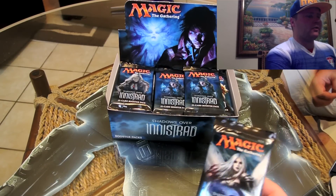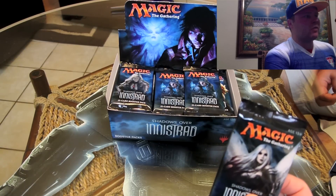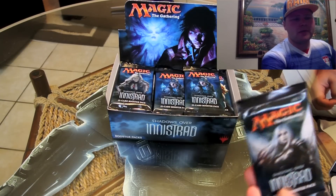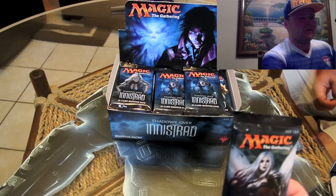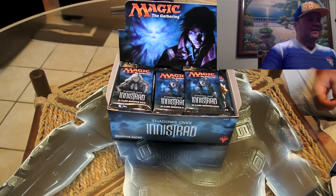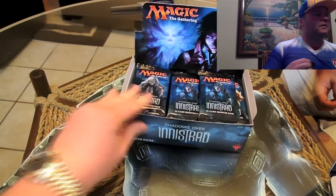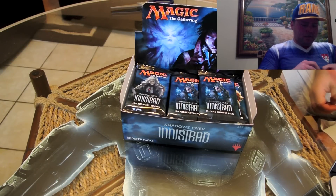We're going to go through the uncommons and the rares and hopefully get some day-one buys. I'll leave you a quick list of the five or six day-one buys of the set — cards going for over $20. And obviously as you get holographics it gets a lot more valuable. Let's jump into the first pack here. I was kind of dumb to put Master Chief there because now he's just completely covered up by the box — there he is. He'll be in hiding for the rest of the video.